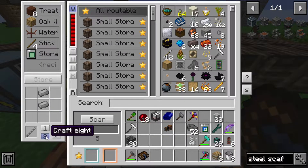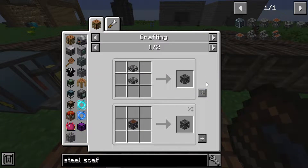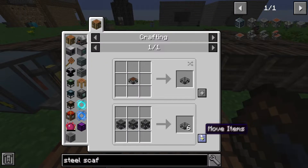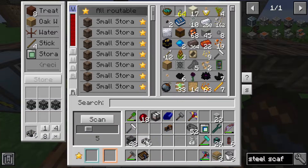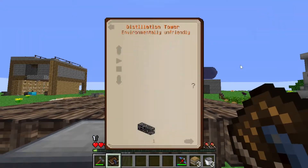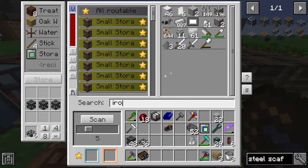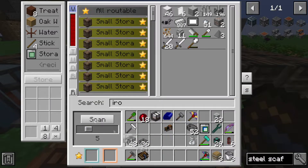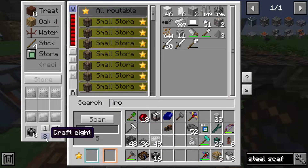I'm gonna try and make - I don't know - a bare minimum. We're gonna run out of steel real quick doing this, because we need 30 of these. I just made too many, my bad. Alright, steel scaffolding slabs. 17 fluid pipes, which - thank god - is just iron. It's six iron plates per, which should be good.